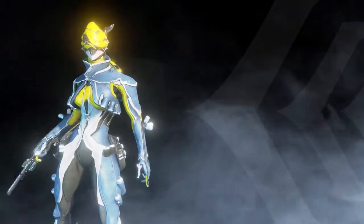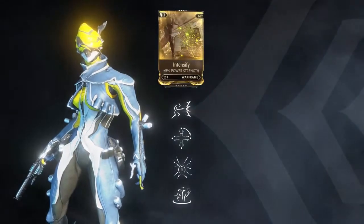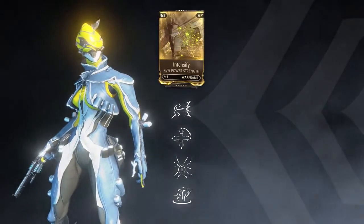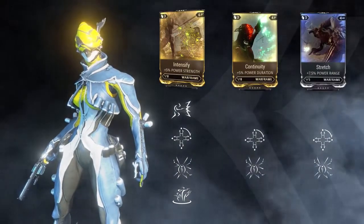Mesa can be outfitted with mods to increase her abilities' deadliness. All of Mesa's abilities are benefited by the inclusion of strength mods, while Shooting Gallery and Shatter Shield will become more effective with duration and range mods installed.